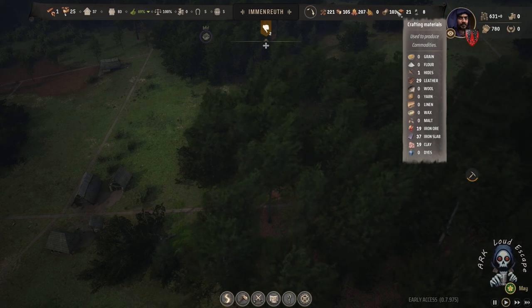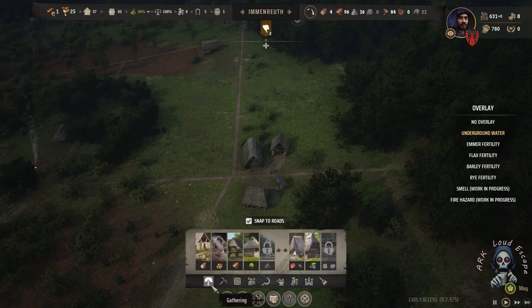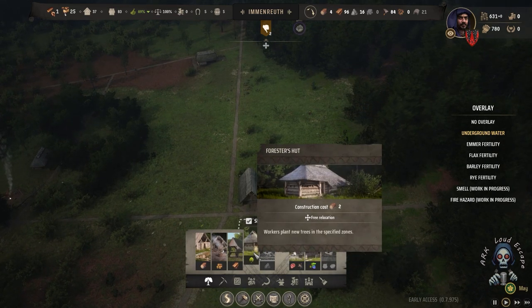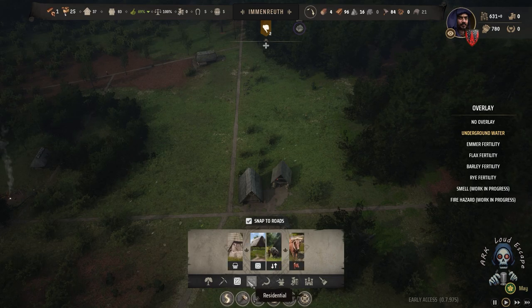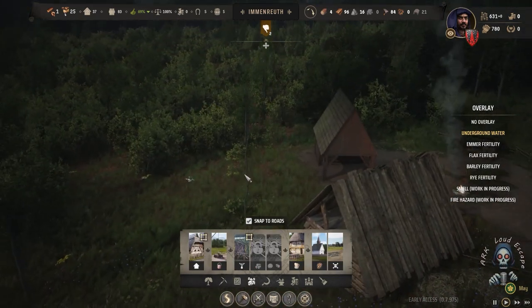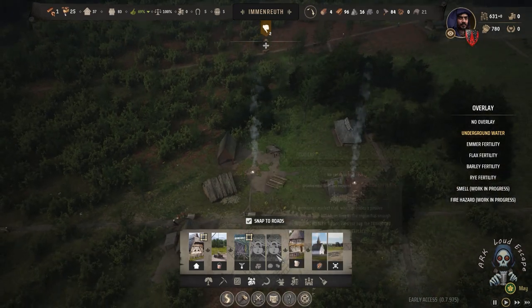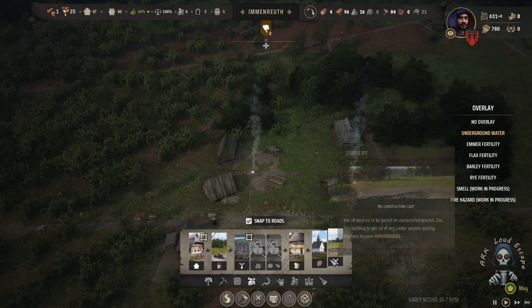We increase the number of families farming berries to two families. The reason is we need to balance things and use every source efficiently. The forest hut already has one building with two families working there, planting trees. We need that ready fast.